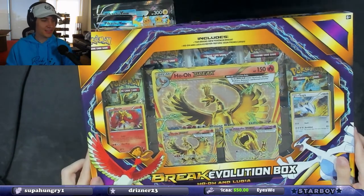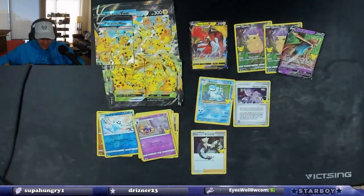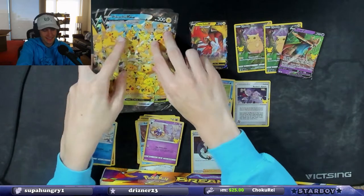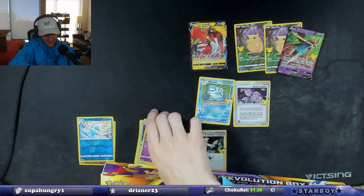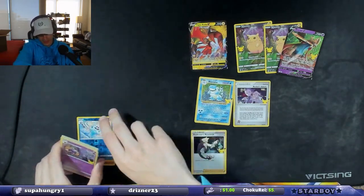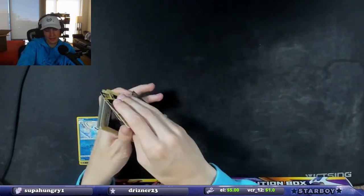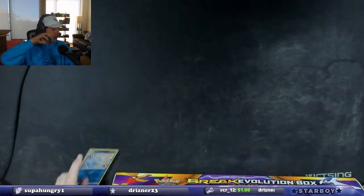We're opening the Break Evolution box with Ho-Oh and Lugia next. I got a lot to clean up — so many cards, so many things I have to sleeve. And with all the reprints they're gonna do on these, it's probably not like too crazy of a price thing, but I don't care, I love these cards.